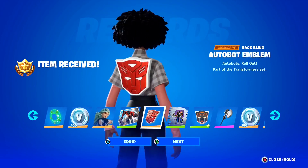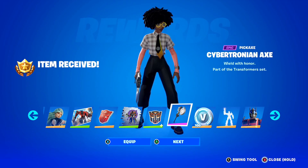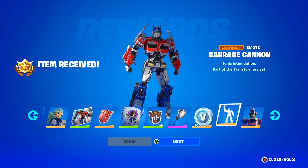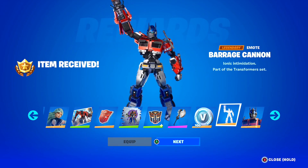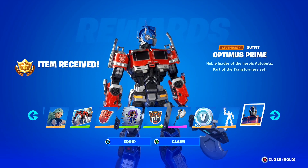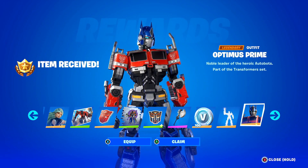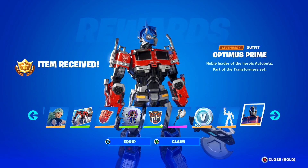Now we're getting to the Transformer stuff guys. Got the Autobot Emblem Backbling — that is so cool. Of course guys, the Cybertronian Axe Pickaxe. I can see Optimus Prime — there's no way there's Optimus Prime in Fortnite here in Chapter 4 Season 3, I'm so excited. We've got more V-Bucks. Oh my goodness guys — take a look. Now we've got the Barrage Cannon emote guys, literally the Optimus Prime emote right now here in Fortnite — take a look, the Barrage Cannon emote, that is absolutely insane. And then oh my goodness guys, take a look at him in all his glory — the Optimus Prime skin now in Fortnite. Drop a like on the video and subscribe to the channel with the post notification bell turned on.